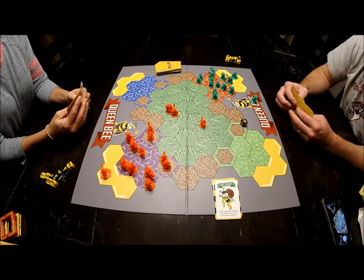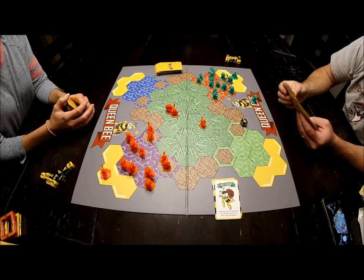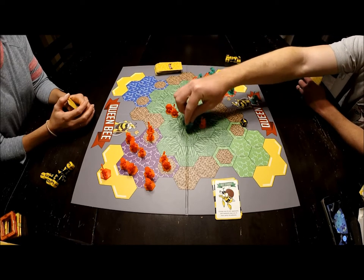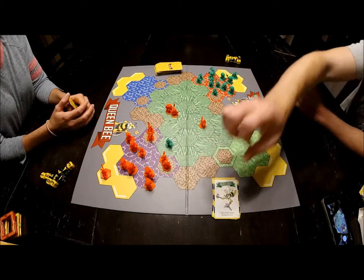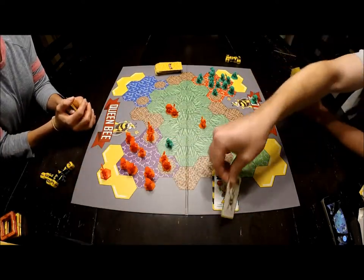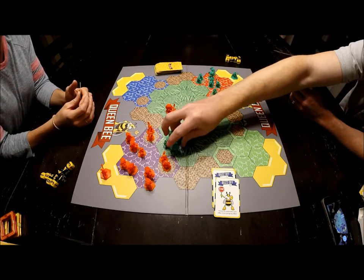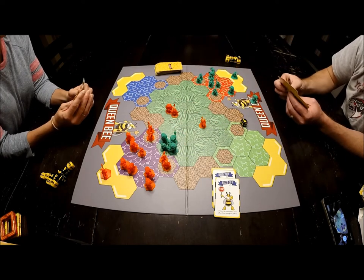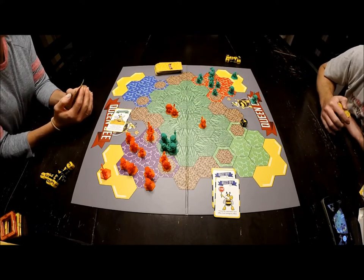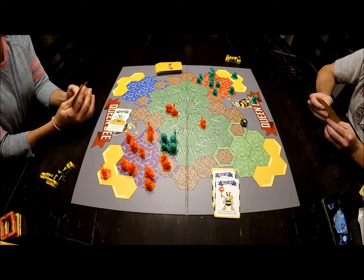I draw a card for my turn. I need to attack to get rid of some cards. I move one through five and play busy bee, which gets me an extra action. I say buzz off, and she says buzz off too, which cancels the effect — but I buzz off her buzz off, so I do get an action. I move three bees up, then put her stuck in the honey, which means she draws and discards cards during her turn but doesn't get to perform the action step.